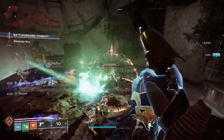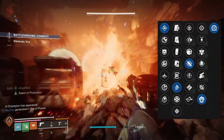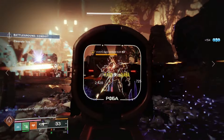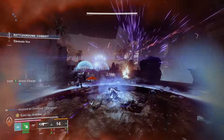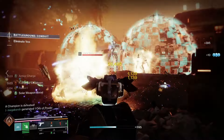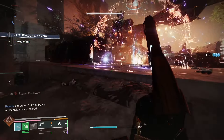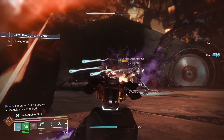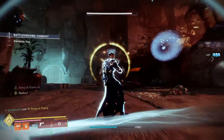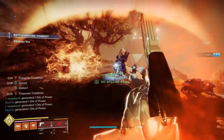For the PvE god roll, Volatile Launch, High Velocity Rounds, Beacon Rounds, and Incandescent would be very good. Volatile Launch greatly increases blast radius while slightly decreasing handling and projectile speed. High Velocity Rounds increases projectile speed and reload speed. Beacon Rounds means final blows grant your projectiles tracking, and dealing further damage extends the duration. Incandescent means defeating a target spreads Scorch to nearby enemies, with more powerful combatants causing Scorch in a larger radius — definitely recommend getting Incandescent.